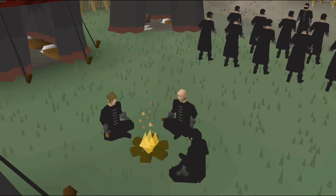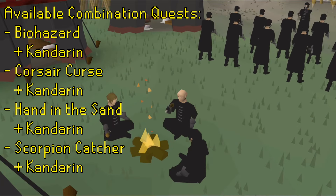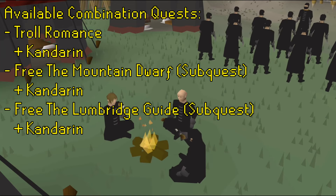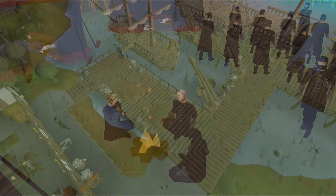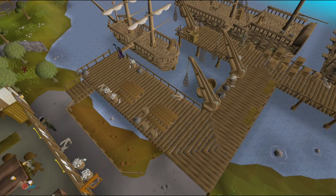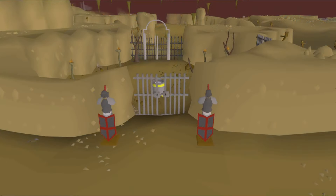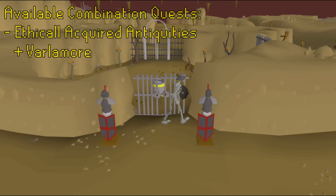With both Fremennik and Kandarin you can complete the Between a Rock quest, Forgettable Tale and Land of the Goblins. By picking Asgarnia alongside Kandarin you can complete the Biohazard, Corsair Curse, Hand in the Sand, Scorpion Catcher and Troll Romance quests, as well as the Recipe for Disaster sub-quests to free the Mountain Dwarf and the Lumbridge Guide. With the Kourend region you'll be able to complete the Bear Your Soul mini-quest, and with the region of Morytania you'll be able to complete the Animal Magnetism quest. With Morytania and the Wilderness you can complete the Devious Minds and the Wanted quests, and with Varlamore unlocked you'll be able to complete the Ethically Acquired Antiquities quest also.